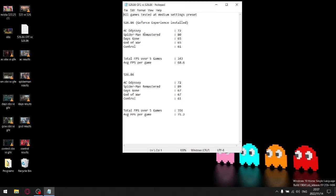Assassin's Creed Odyssey shows the same results with GeForce Experience and without. Spider-Man Remastered shows quite a big difference — with GeForce Experience installed, my benchmark on medium settings yielded 80 FPS, whereas without GeForce Experience installed I'm getting 89 FPS on medium settings.